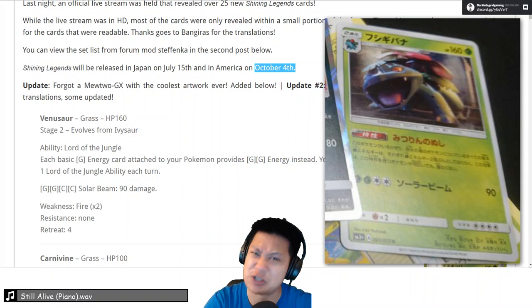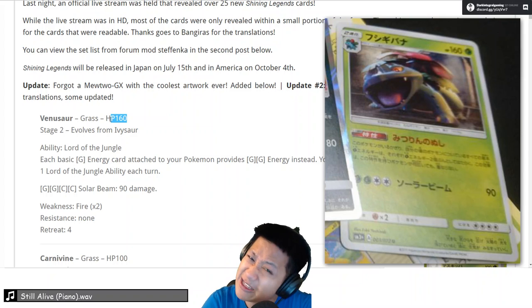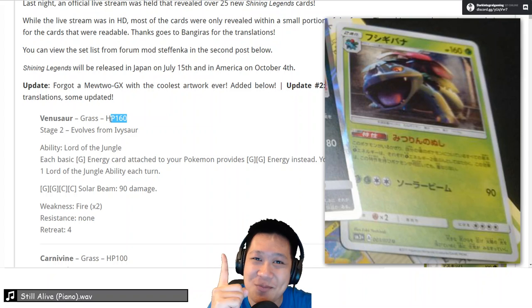Just Venusaur, regular Stage 2. But take a look at the hit points — 160. That is GX level, and he's not a GX Pokemon, so just one prize card.